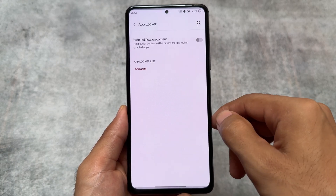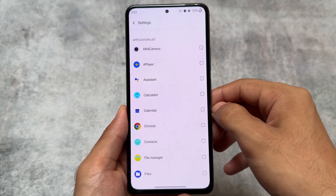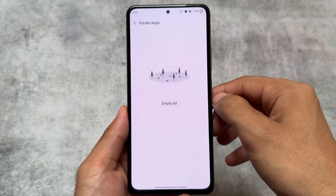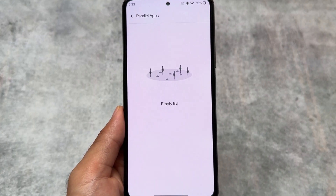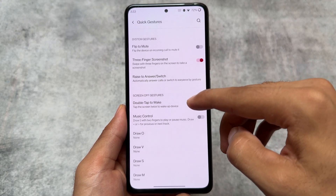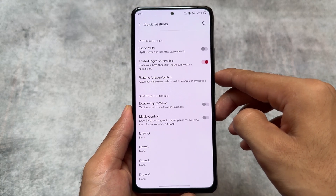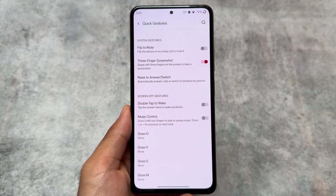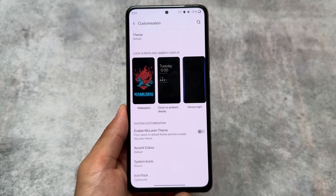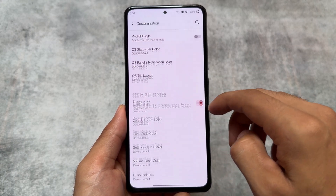OxygenOS 11 was also able to give you an app locker which was working fine — that was so good. The parallel apps option was limited to a few apps, but after installing a module you might be able to unlock more. Quick gestures — a lot of quick gestures are available here, like three-finger screenshot which was quite common, but some screen gestures are so amazing. It depends which device and which port you are using, but most things are actually amazing.